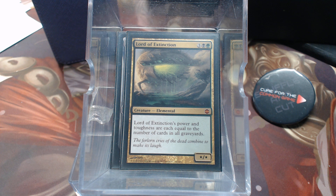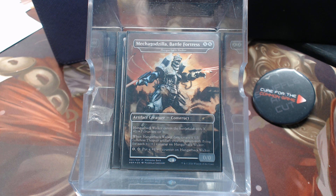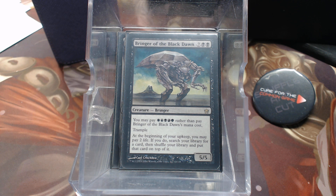Lord of Extinction is a great card here because things are going to die — there's going to be a ton of cards in graveyards. Of course, everybody's favorite Hangar Back Walker, a.k.a. Mecha Godzilla. And the Bringer of the Black Dawn — I suggested this one. All the Bringers are awesome, but you've got to have a five-color deck for them due to color identity. If you've got room for Bringer of the Black Dawn in your five-color deck, it gets you essentially a Vampiric Tutor every turn.